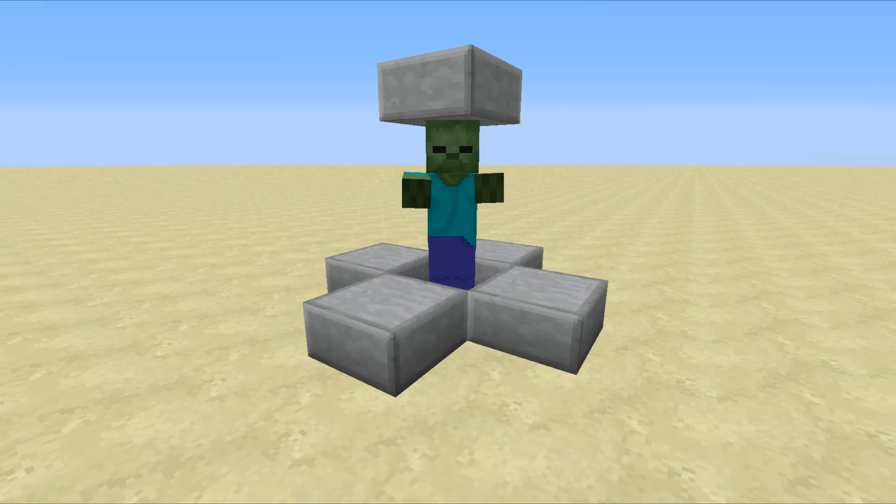Hello everyone, this is Mumbo here. Welcome back. Today we're going to be taking a look at a bunch of brand new mob softener designs that use a very interesting concept: essentially we are going to be getting mother nature to deal the final blow and kill these mobs off. This may sound strange because generally when a mob dies due to the environment, the player doesn't get any XP.